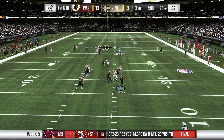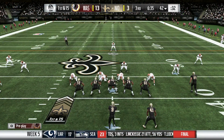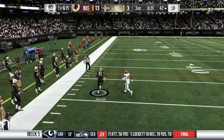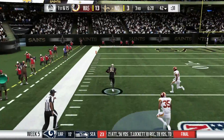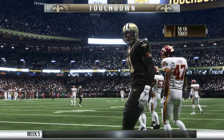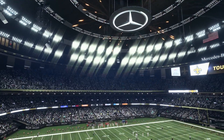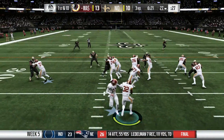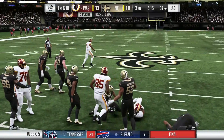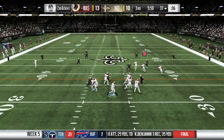Drew Brees comes back on offense, throwing across the middle — Josh Hill comes up with the reception. On first and fifteen after a false start, Brees finds Cam Meredith on the outside. Orlando Scandrick gets burned on the out route, loses track of his man with no help over the top, and Cameron Meredith takes it all the way to the house. Right when we think we have a comfortable lead and are stopping Drew Brees, they get a touchdown. Samajay Preen gets a nice 10-yard gain — a good way to get some playing time by fighting for yardage.